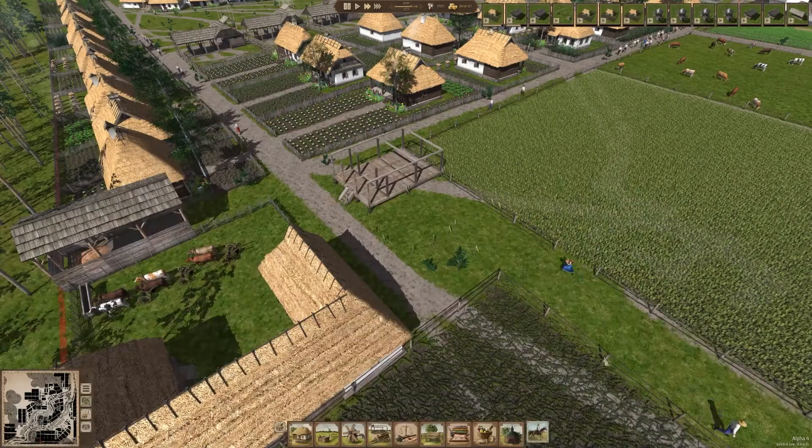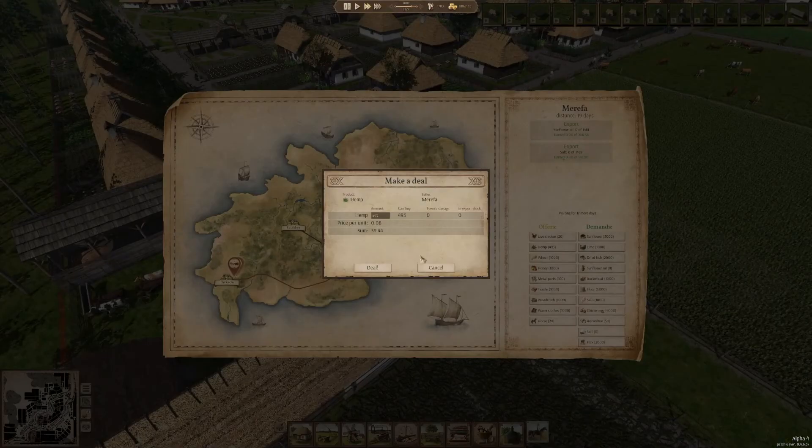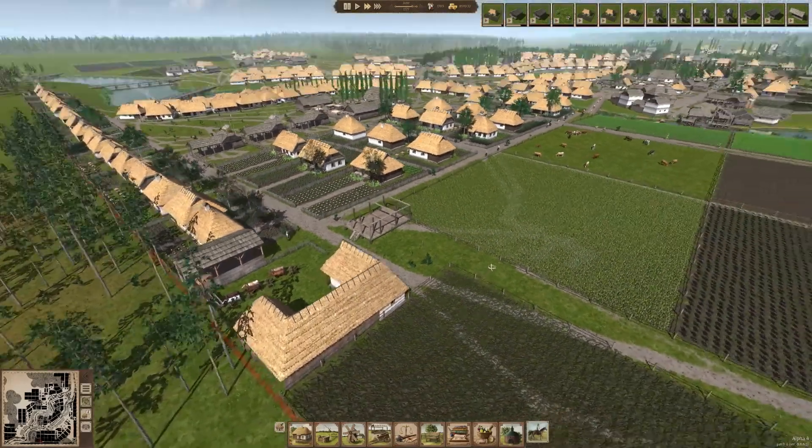Sunflower oil. Dirkaji left — well, can't win them all. We can go ahead and sell a lot of this stuff. Hemp — go ahead and import, we never really ever have enough. Metal parts, we still have plenty of. Textile looking good. Broadcloth looking fantastic. I think we're probably okay on that.